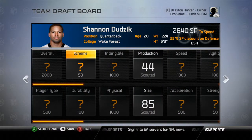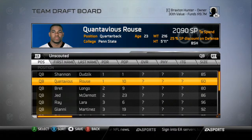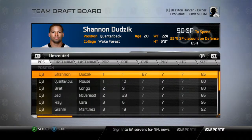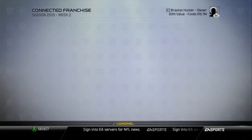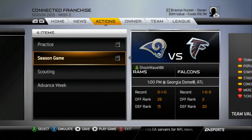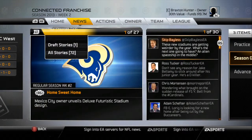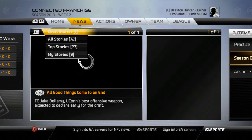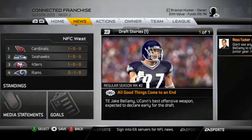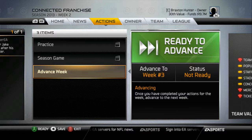Looking at the first 15 prospects — we know we need a quarterback, and if we're building a brand new team we might as well build around a new quarterback. Shannon Dunsick is the projected first overall pick from Wake Forest — a 6'3", 224-pound, 20-year-old QB who looks like a very intriguing prospect. That's the only prospect we're scouting this week since we don't have many scouting points yet. Jake Bellamy looks to be a notable tight end story heading into our game against the Atlanta Falcons.